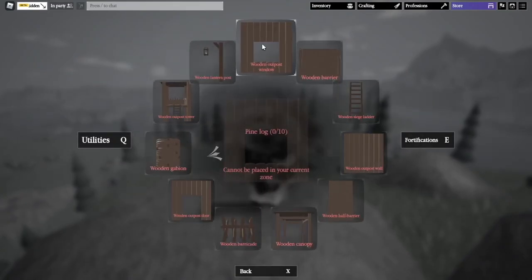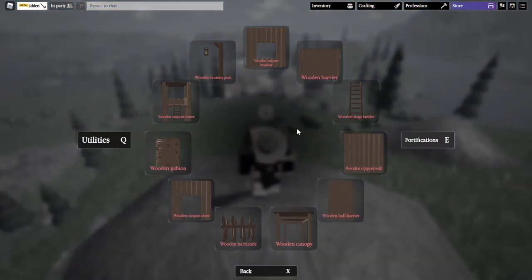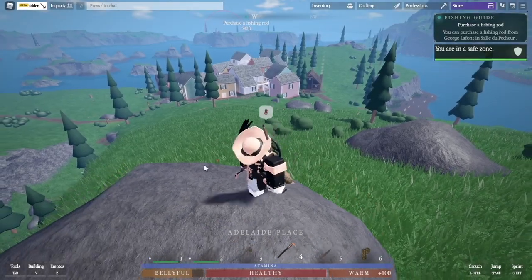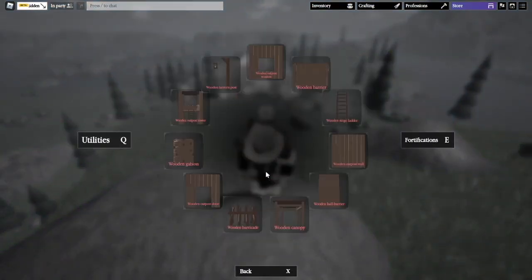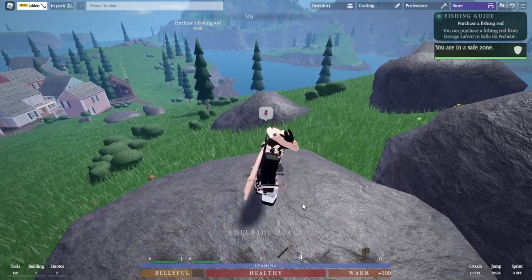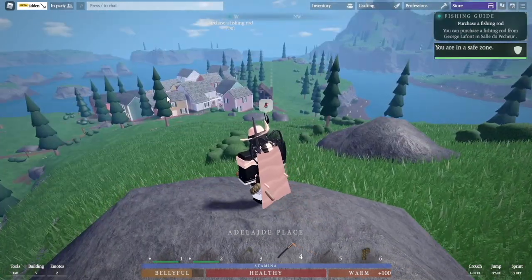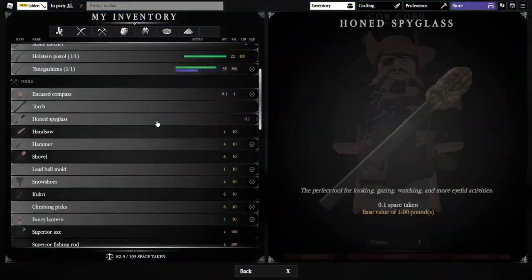The only way to make a fortification that's permanent is if you first build a house. When you build your foundation pieces, you'll have a little yellow box, and in that little yellow box you can put down fortifications — and they will be permanent and a part of your house. Hammers are also craftable at the anvil, or you can just get one from the woodworking store.